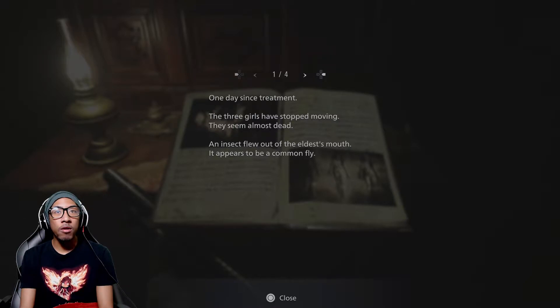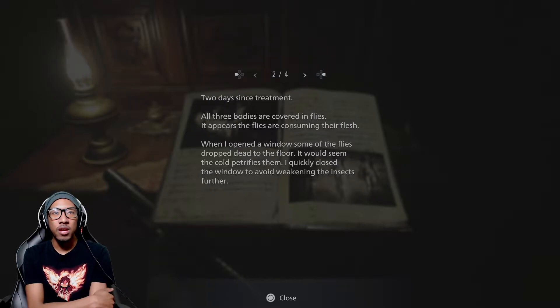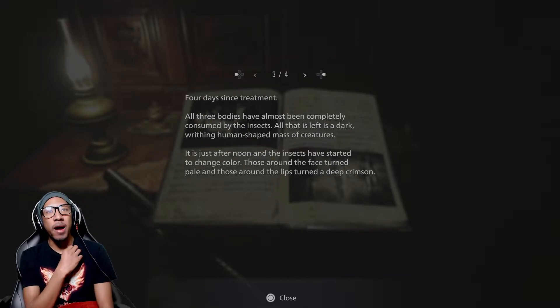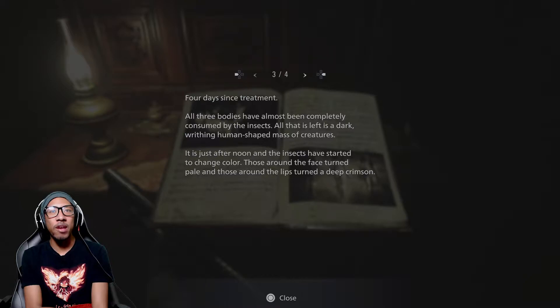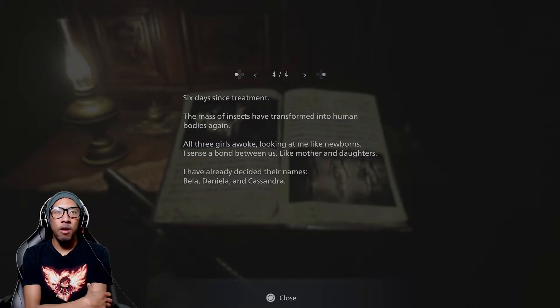One day since treatment: the three girls have stopped moving, they seem almost dead. An insect flew out of the eldest's mouth - it appears to be a common fly. Two days since treatment: all three bodies are covered in flies. It appears the flies are consuming their flesh. When I opened a window some of the flies dropped dead to the floor - it would seem the cold petrifies them. Four days since treatment: all three bodies have almost been completely consumed by the insects. Six days: the mass of insects have transformed into human bodies. All three girls are looking at me like newborns. I've already decided their names - Bella, Daniela, and Cassandra.